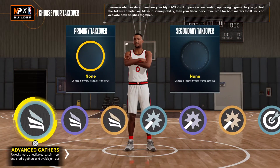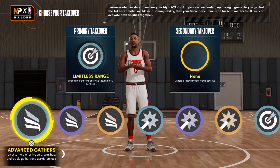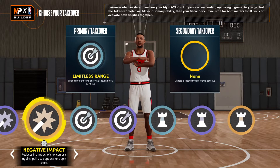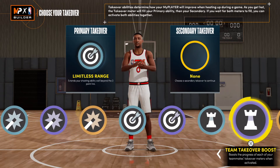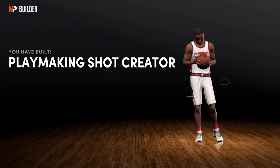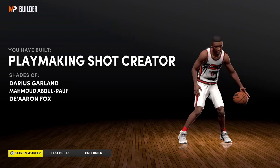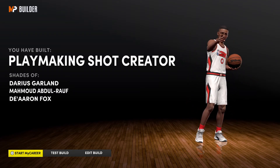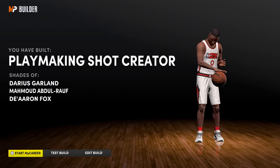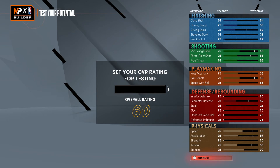For the takeover, I would go limitless range, and then you could go with a playmaking takeover — I don't see why that would be bad at all. As you can see: playmaking shot creator. We didn't get the 'Gilbert Arenas' build name at the top, which is weird, but we did make the Gilbert Arenas build. Let's get this build saved.